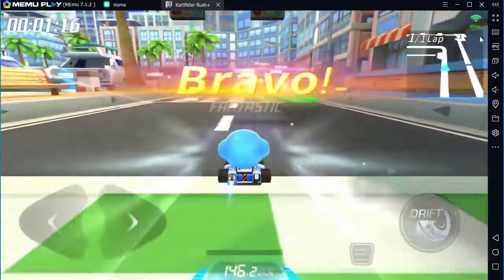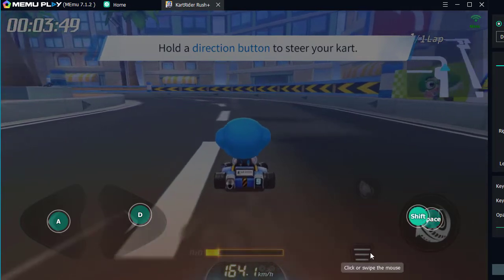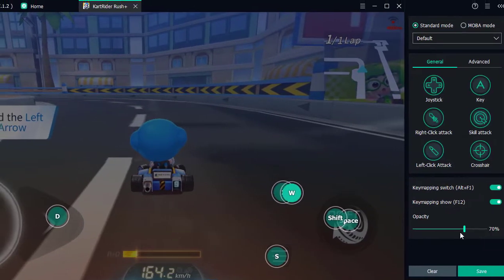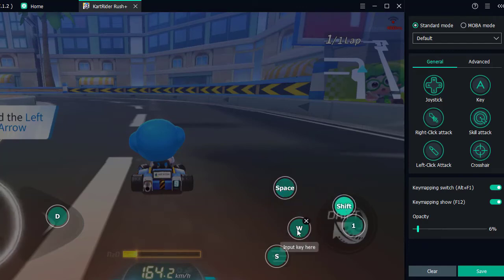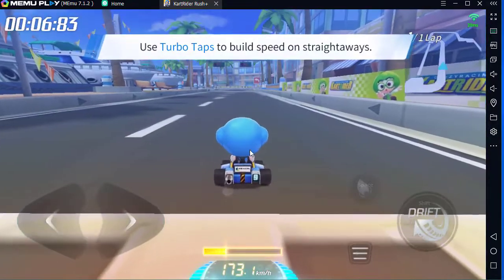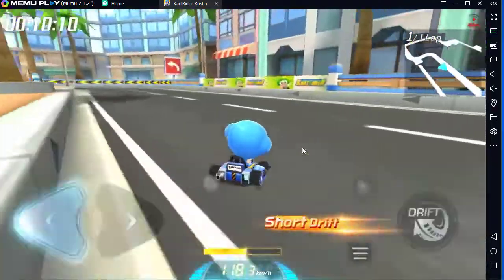Tap here to get moving. Hold the direction to turn. Hold the left button to steer your cart around the track.